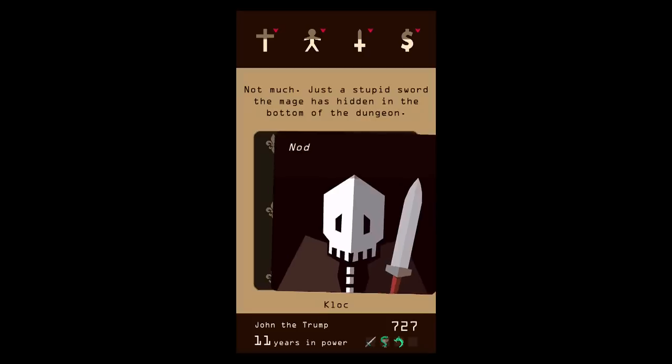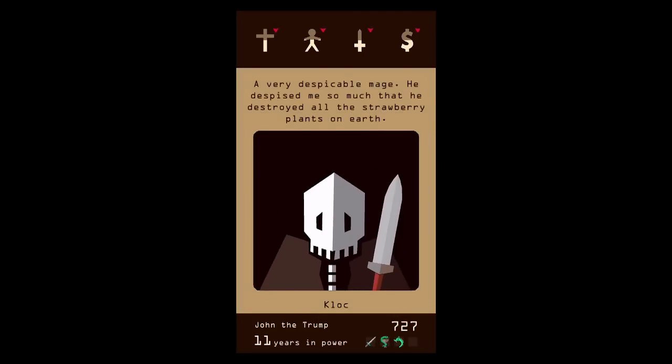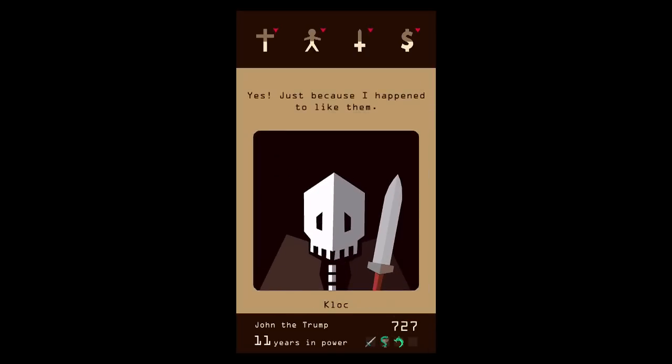He tells you about Excalibur, which I already have. And this mage destroyed all the strawberry plants on earth just because he — Clock — likes strawberries.